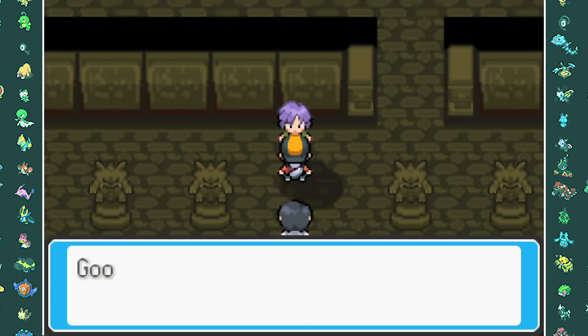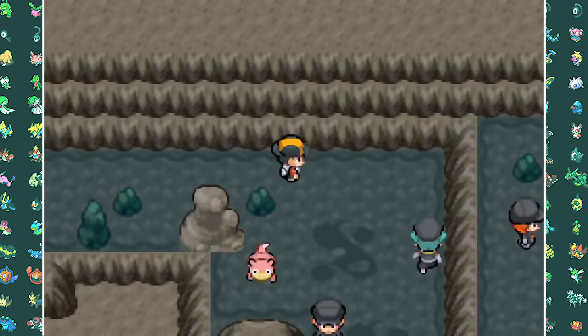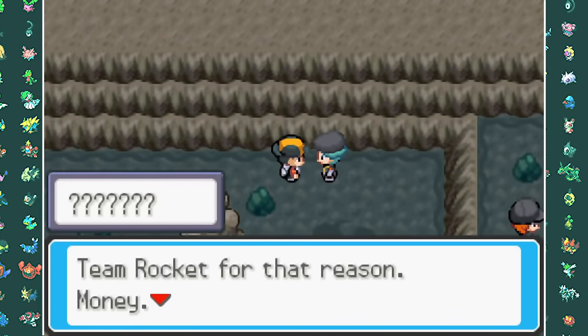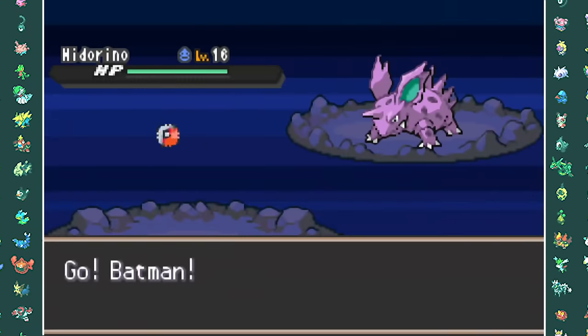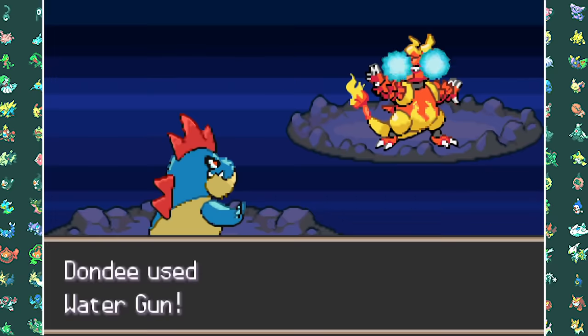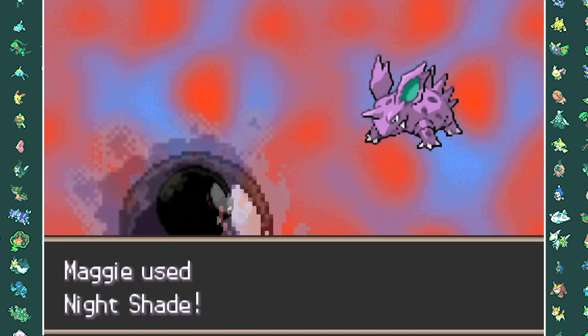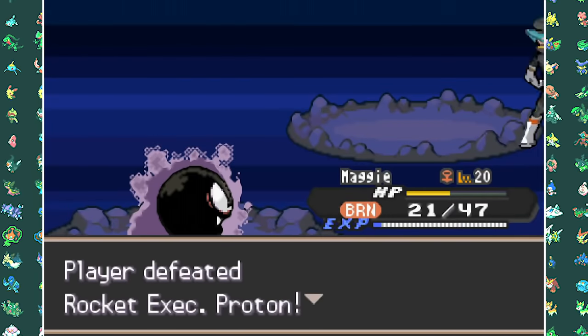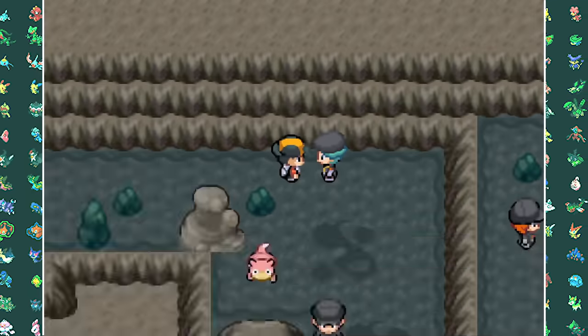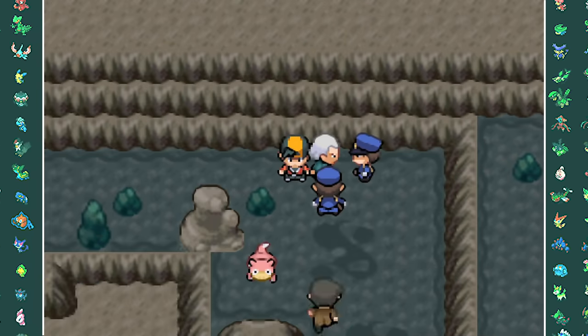We move on to Kurt's house to take on Team Rocket at Slowpoke Well. At the end of Slowpoke Well we have to fight Proton. He now has a way more buff team, but Croconaw can take down Magmar and Gastly can take out Weedle and Nidorino. After smacking Proton around, Kurt shows up along with police who try to arrest us. Luckily Looker saves us, confirming we're not the criminals.